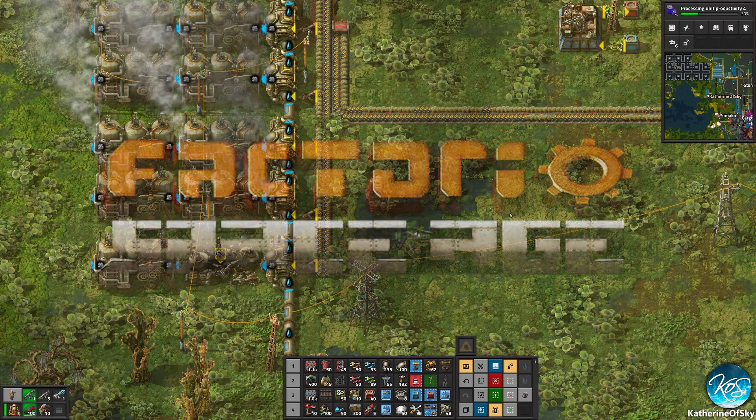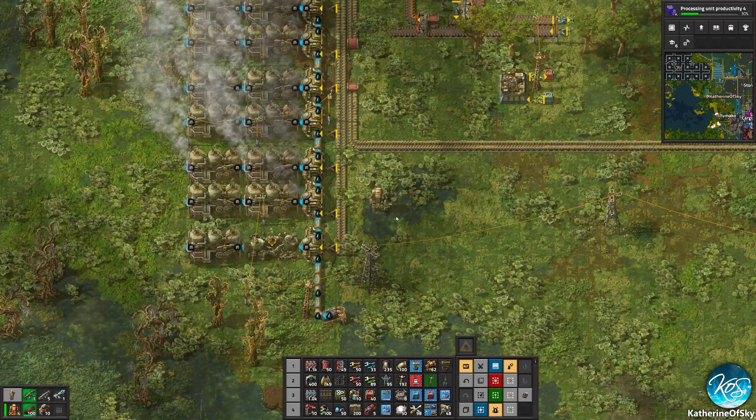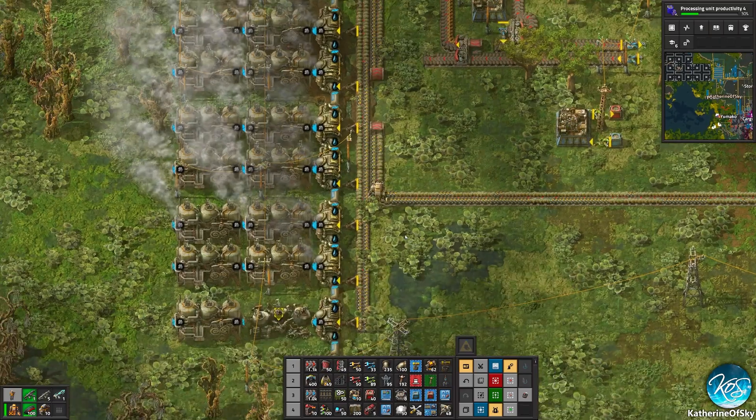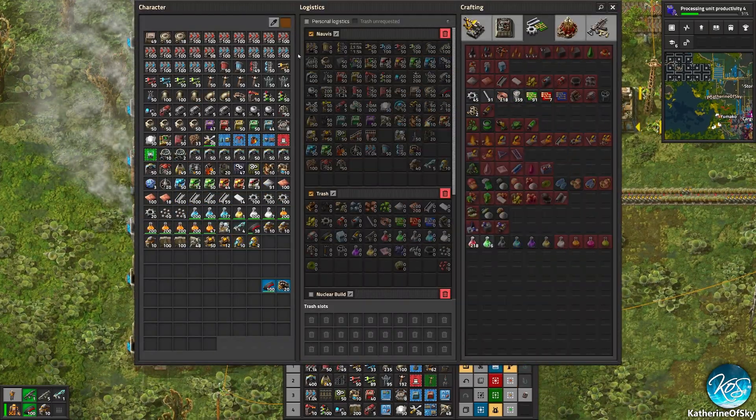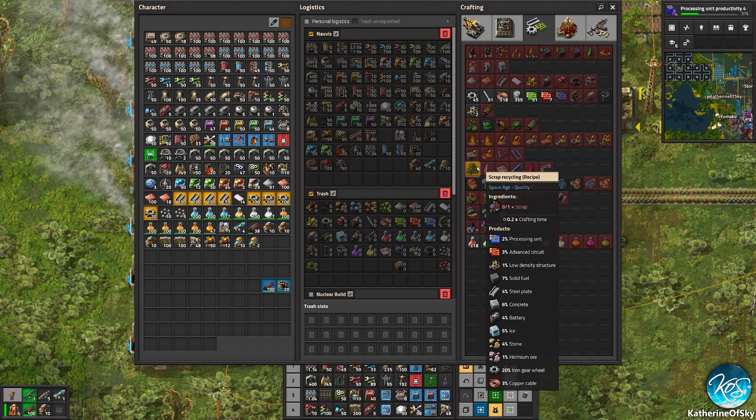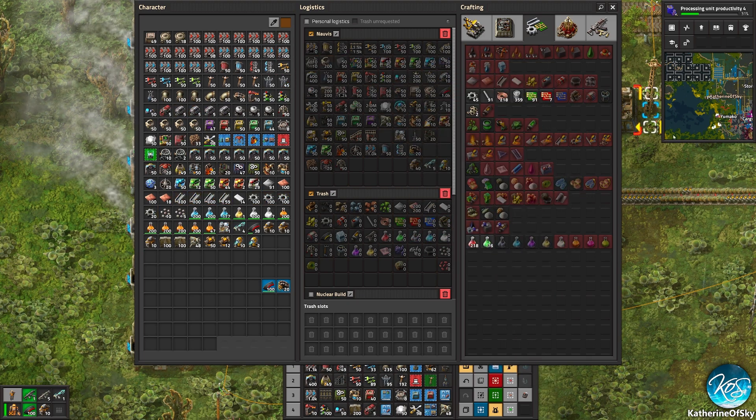Greetings and welcome to Factorio 2.0. In today's tutorial I am going to show you how to set requests in your logistics system without having to click every single tile, and this is without any mods — this is just pure vanilla.